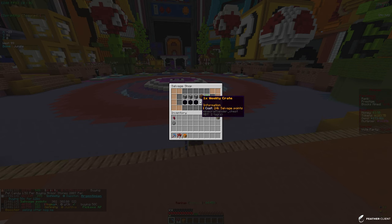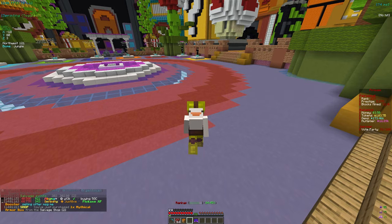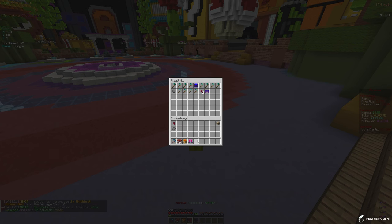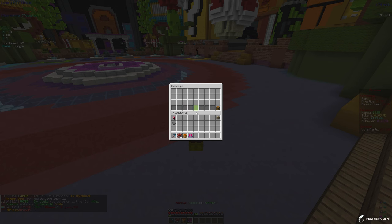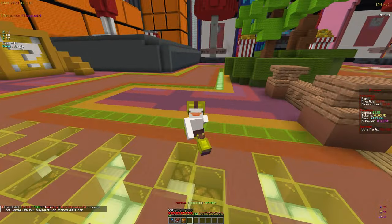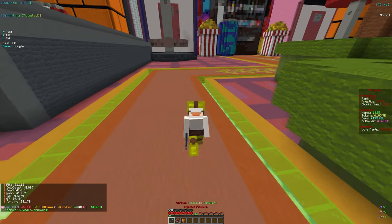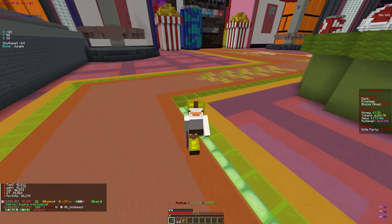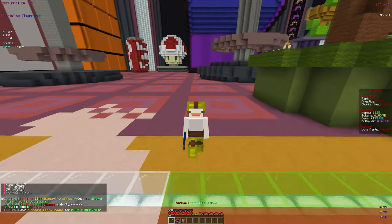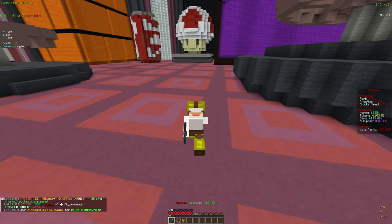We have 302 salvage points so we can buy two mythical armor boxes. Unfortunately we only got two boots from them. I'll keep the pickaxe boots but that's about it. I'm going to wrap things up here — we got some decent enchants on the pickaxe but I'm still lacking better armor, so we'll definitely have to work on that in future videos. Thanks for watching, see you in the next one!